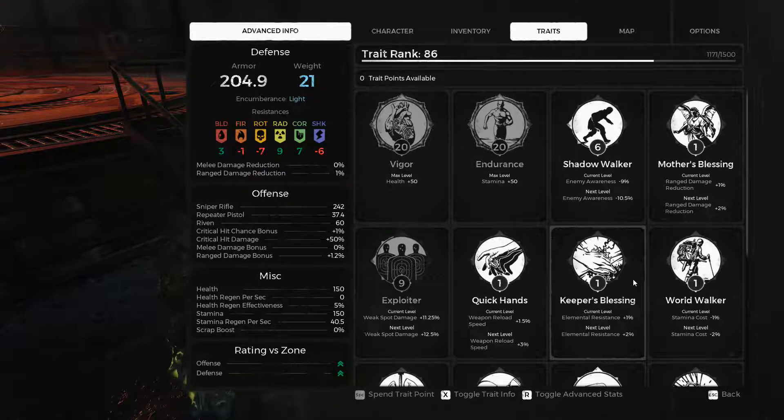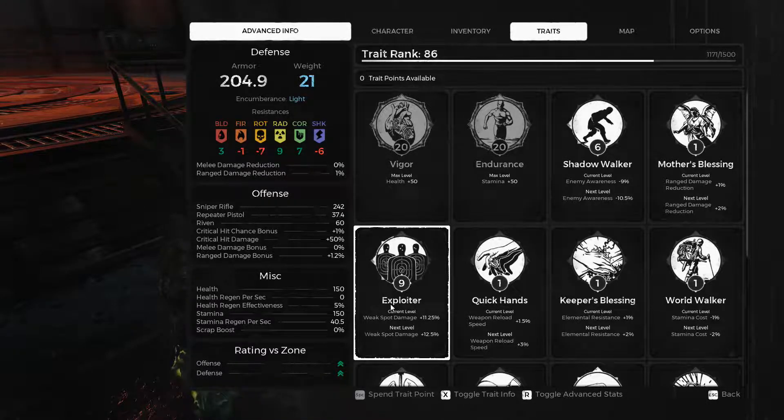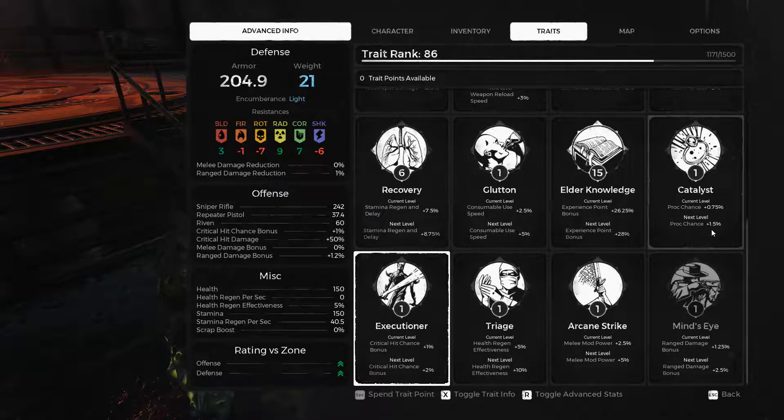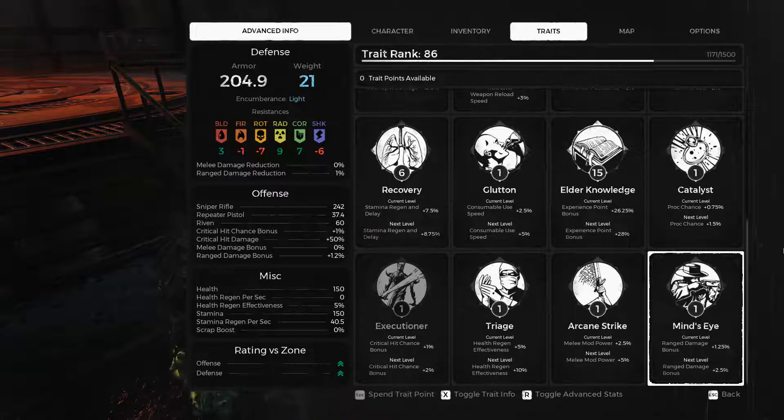First of all, no matter what class you're playing, max out Vigor and Endurance. The traits you want to focus on for this build are: Exploiter, which increases weak spot damage; Executioner, which increases your critical hit chance bonus; and finally Mind's Eye, which increases range damage in order to maximize your total damage output.